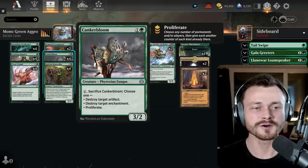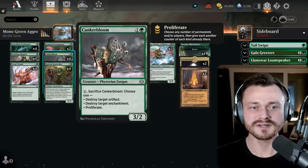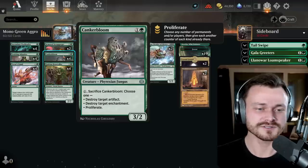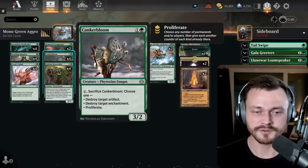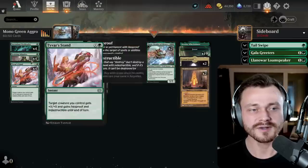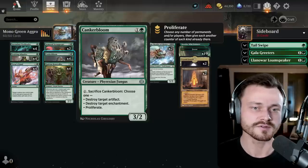We also have Canker Bloom — a 2-mana 3/2, which hits a little bit harder than the other options. It has some pretty interesting options: you can pay one and sack it to either destroy an artifact like a Portal to Phyrexia, destroy an enchantment like a Wedding Announcement or Fable of the Mirror Breaker, or proliferate. As long as you have lots of counters and can proliferate at instant speed, you can get some sneaky damage through.